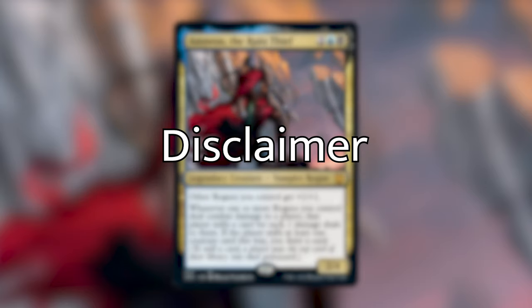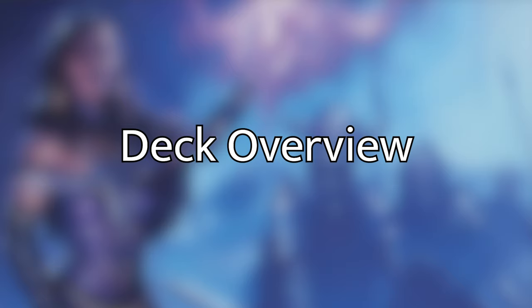Just a quick disclaimer before I get into the list: the cards that I'm taking out aren't necessarily bad. I just feel there are more efficient cards that are better for the strategy Anawan is going for. So a quick overview of the deck as it sits before I do any of the cuts — I like to highlight some of the strategies within the deck.